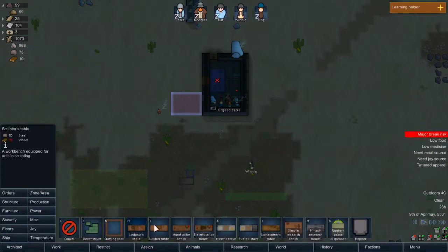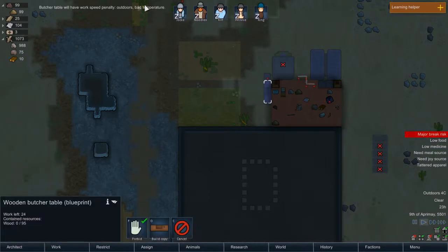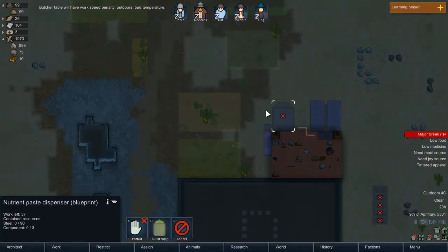Production. Which is table. And where do I want to put this? I think I actually kind of want to put it here. I know: worked outdoors, bad temperature, et cetera. But we have a setup here for a nutrient paste dispenser. Now we don't really have all that much wood. We have a campfire here.